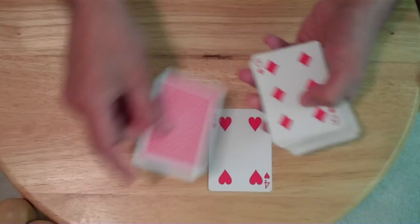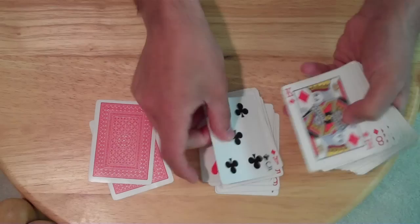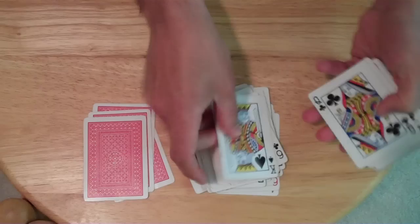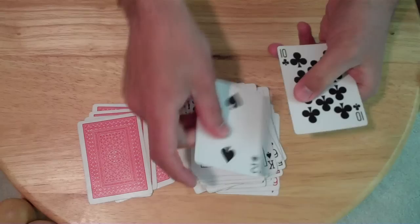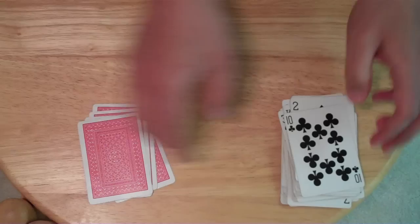Now we have a deck with some cards that are face up and some that are face down. I want you to tell me the first time that you see one of your cards from the Royal Flush of Hearts. We still don't see it — we'll keep going. We're getting closer to the end of the deck and we still have not seen any cards from the Royal Flush of Hearts. So that must mean we have a few cards which are face down, and those are your five cards.